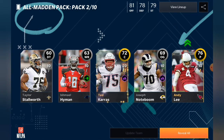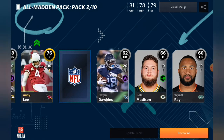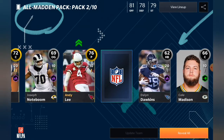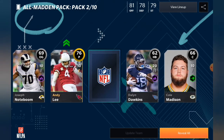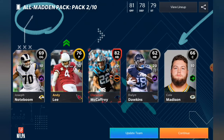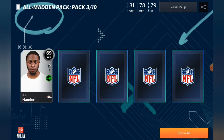76 Andy Lee — he'll probably go for a pretty good amount of coins. We got an elite, guys! I don't know who it is, so let's open this up on the count of three, two, one... Chris McCaffrey! I already have him, so I'll be able to auction him without even feeling guilty.